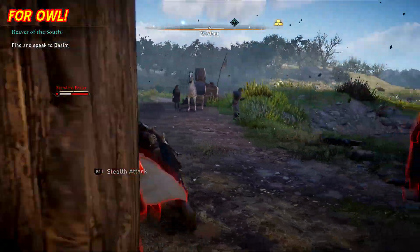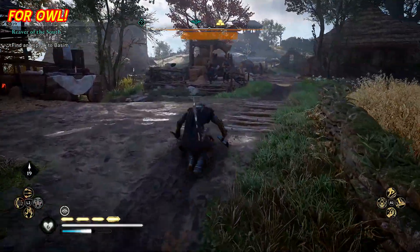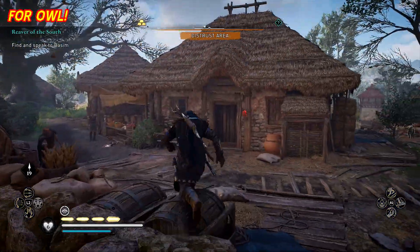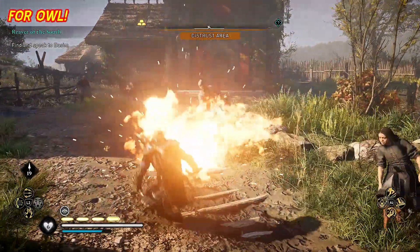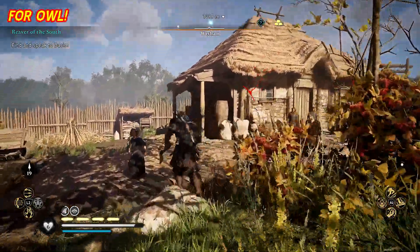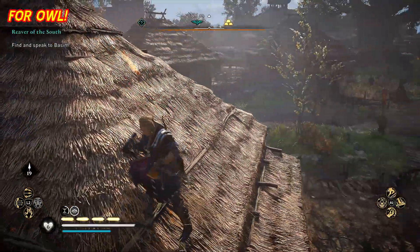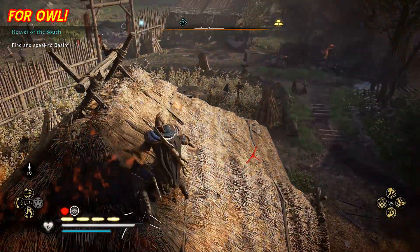Luckily the guards at the gate detected me — I knocked one of them over and that triggered it. Now we're going to head to one of the thatched roofs in this area. I chose this roof over here because I could guard myself from the guys at the gate — I'm pretty much going to circle around the top of this roof and only get thrown spears at by the two at the gate or the guy on the right hand side.